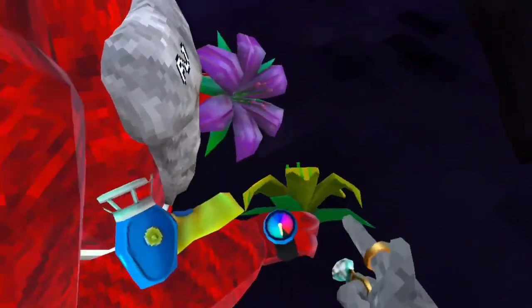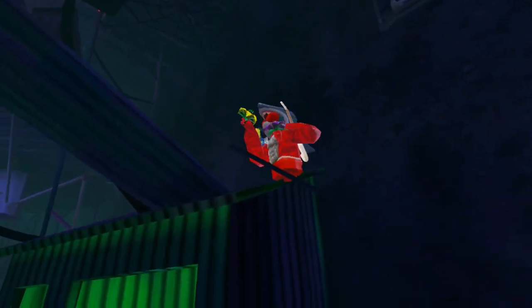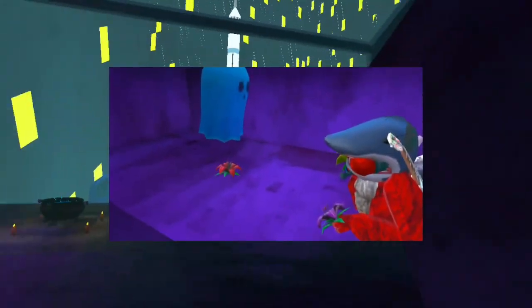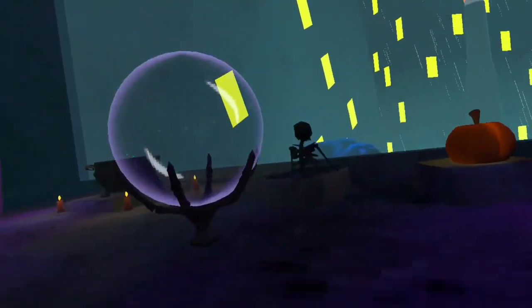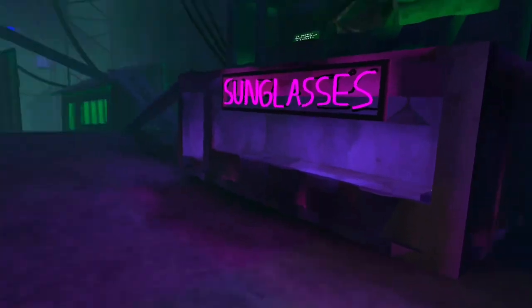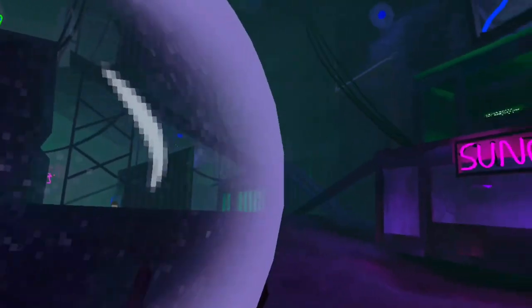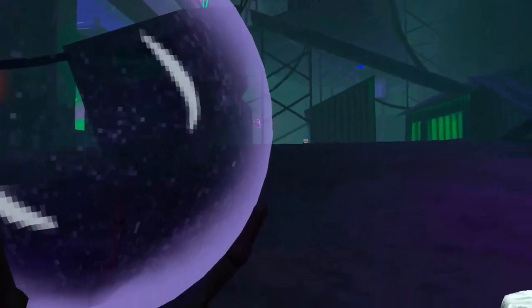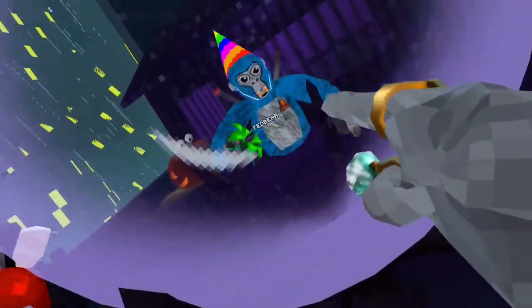We have green, we have yellow, we got purple, and then there's red. Basically, every time you come to a cauldron, you need to find those flowers from the ghosts that come. If you do not know the order, there's a way to find it — if you look into the cauldron here, you will see a colored skull.